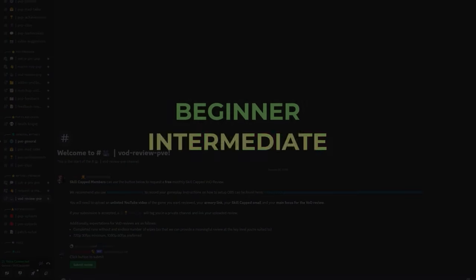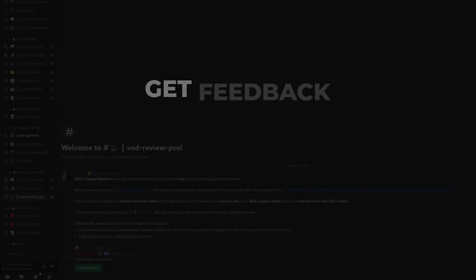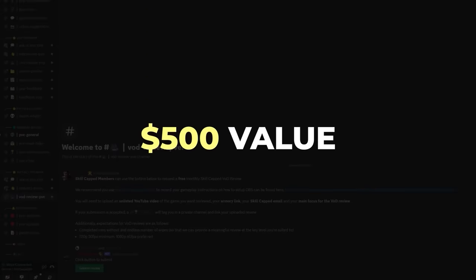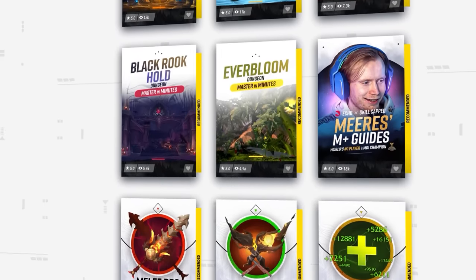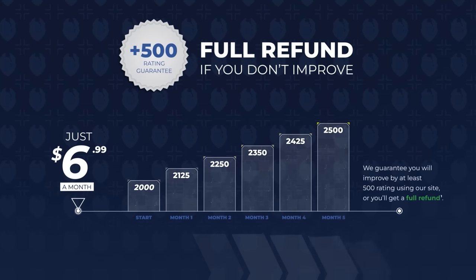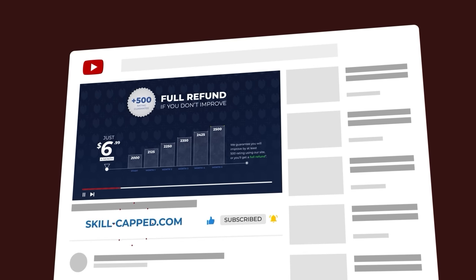And if you are a beginner, intermediate, or even advanced player wanting personalized help this season, every Skill Cap member can get free monthly VOD reviews. An expert player will take your gameplay and give you direct feedback on anything you need. That's over $500 worth of value — getting information that actually helps you climb and skip the frustrating guesswork involved in fixing key depleting mistakes. This is just one amazing perk at skill-capped.com, on top of our expanding library of dungeon guides and class courses, all backed by a guarantee that you can gain up to 500 I.O. score just by using our guides.